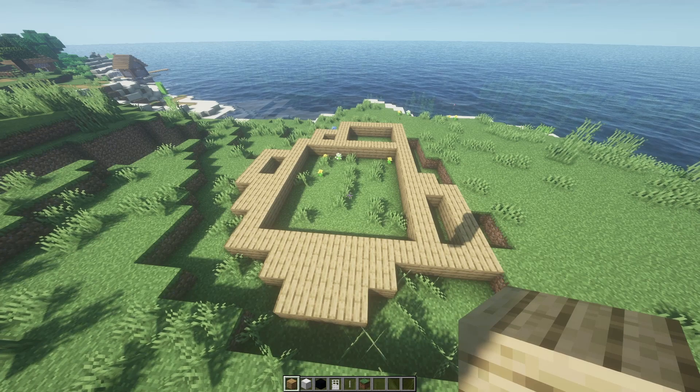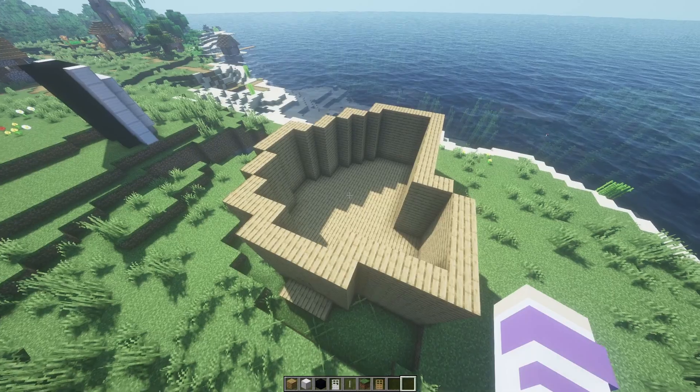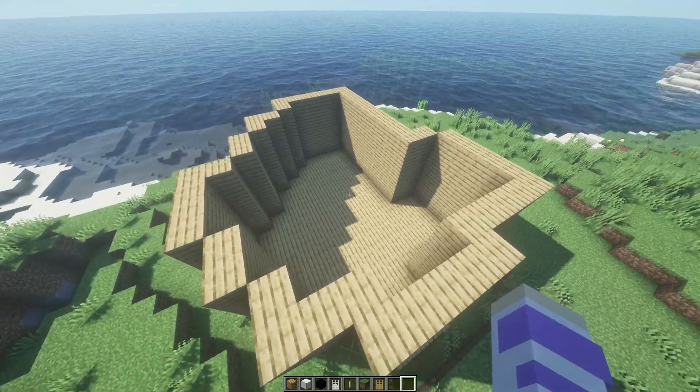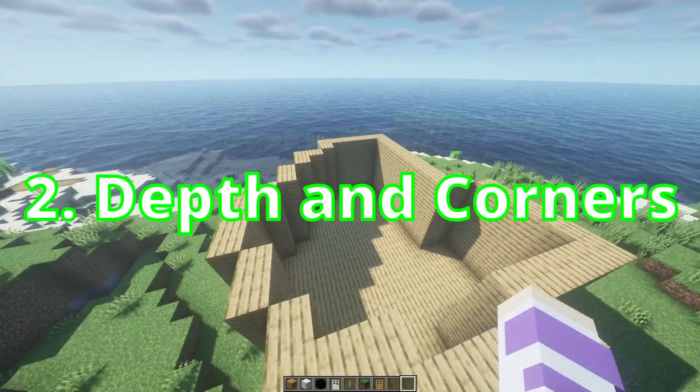So let me build this up really quick, and I'll show you what it looks like. I've built up the walls of this house and put a little flooring in, and I can definitely see the shape much better, but it's still kind of ugly. So this moves me right along into step two, which is depth and corners.